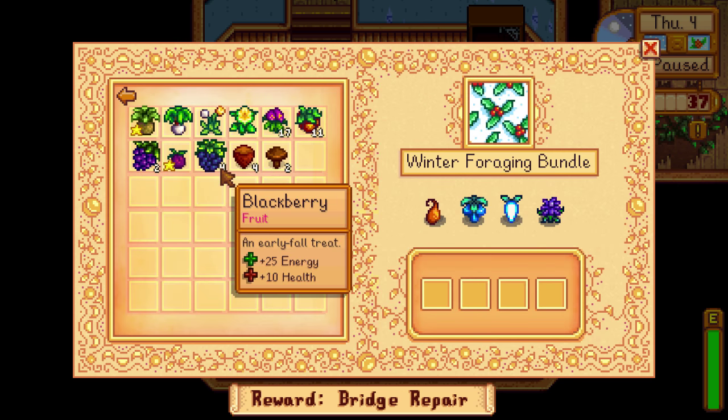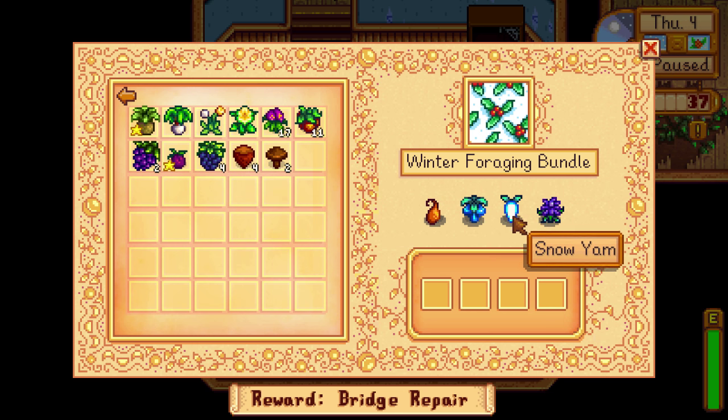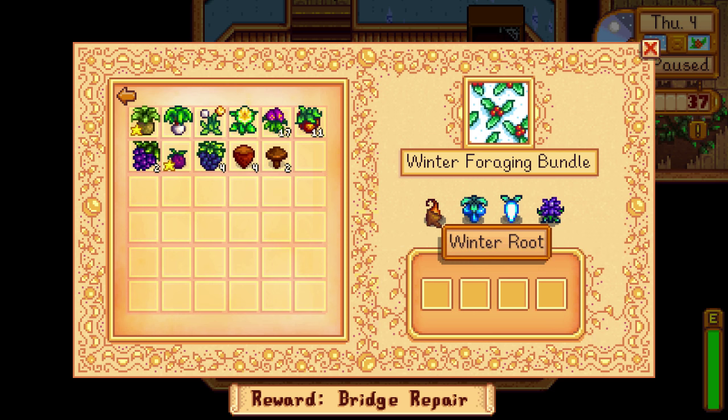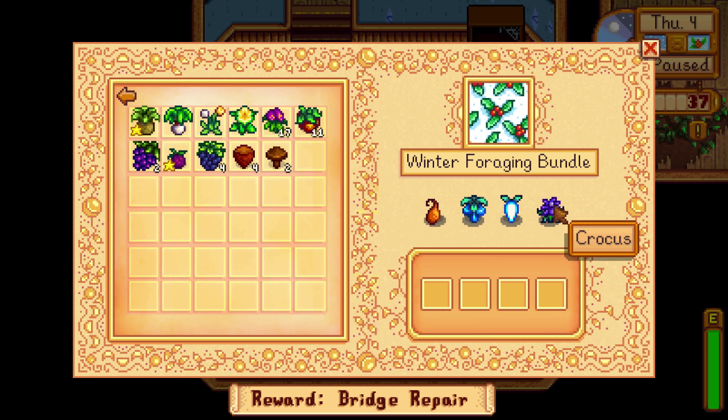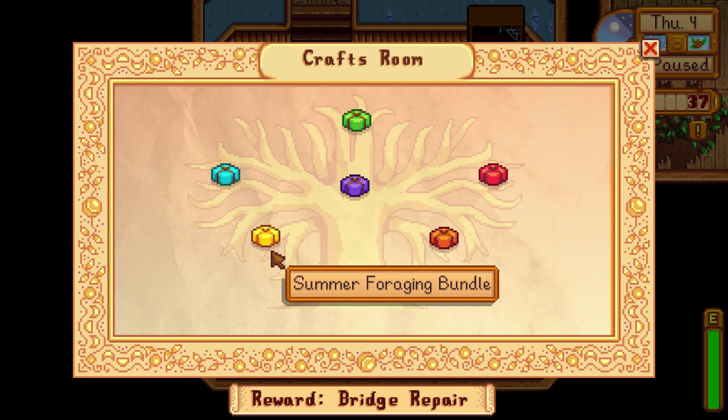Winter foraging has winter root, crystal fruit, snow yam, and crocus. The snow yam and crocus can be found in the mines' snow biome area. In winter you'll find tons of worm patches — hoe one of those and you'll probably get a snow yam. These are just found on the ground in winter and don't require changing your play style. Each foraging bundle rewards you with 30 seeds for that season.